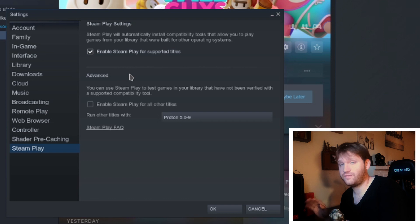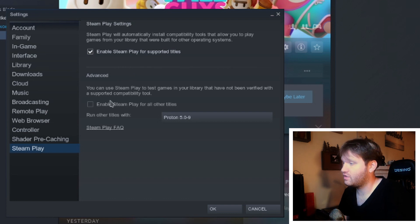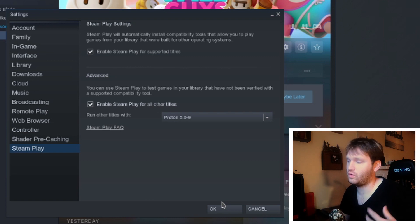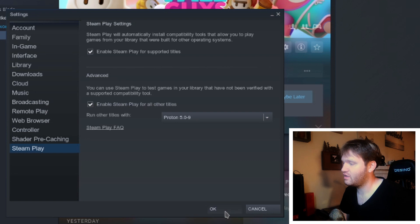Now if you do only this, Fall Guys still isn't going to work. So you're going to want to go into Advanced and enable Steam Play for all other titles, and it's going to run it with Proton 5. Now some games may be glitchy — it's not designed for this, but it's a tool in Steam that will allow you to open it. So far with Fall Guys, the only thing I've noticed is occasionally there's like a little video glitch, but it's nothing too major.